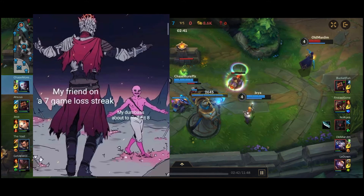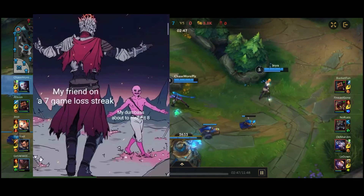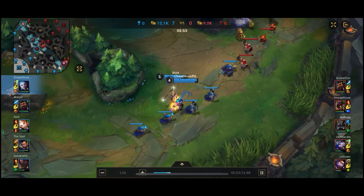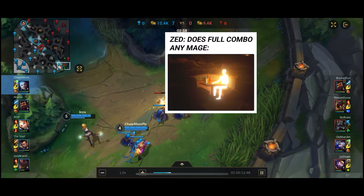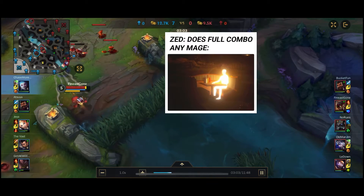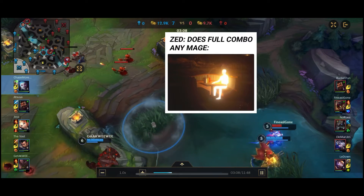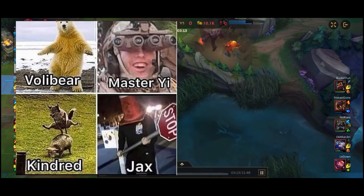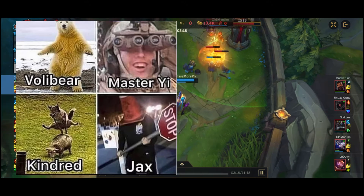Infinity Edge is the first item I decided to build — 55 AD and 25% crit chance. It has the Infinity passive: critical strikes deal 230% damage instead of 200%. Basic items in this game include Long Sword for 12 AD and Brawler's Glove for an extra 10% crit chance.